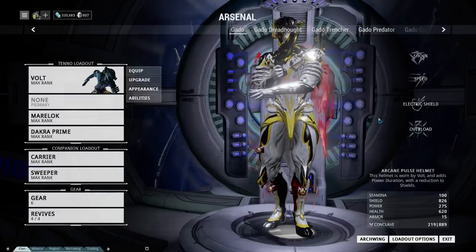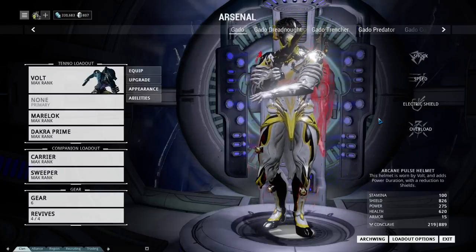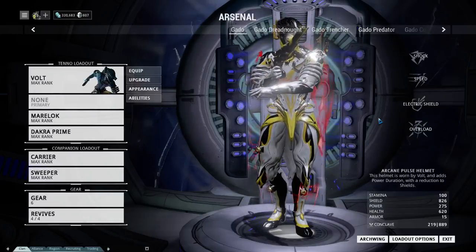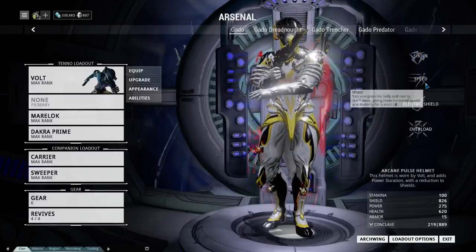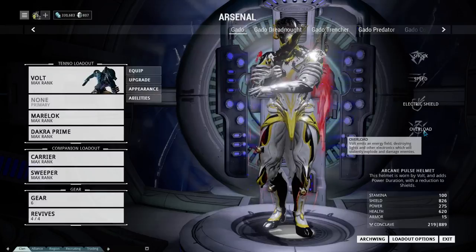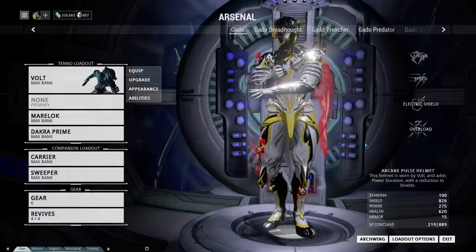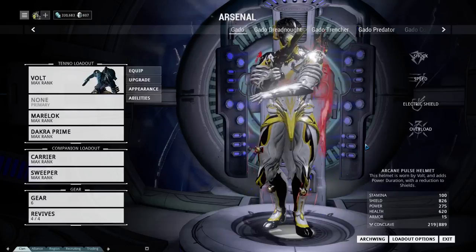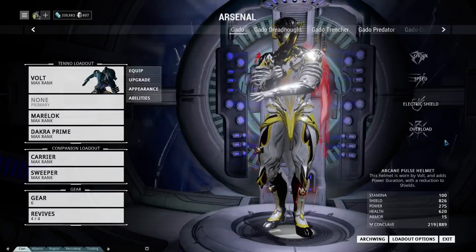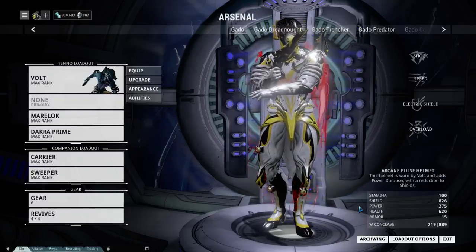Special moves — meaning your abilities — generally follow a pattern, though each can be different. For instance, Excalibur's super jump costs a lot less than something else might. Generally, power costs go in steps of 25: your first move costs 25 points, your second 50, then 75, and your final move is 100 points. These can be changed by mods. Depending on the frame, some might have it different — Valkyr's third move, Paralysis, only takes 5 energy, for example. Power isn't a measure of the strength of your moves; it's just the pool you draw from to use all your special moves.